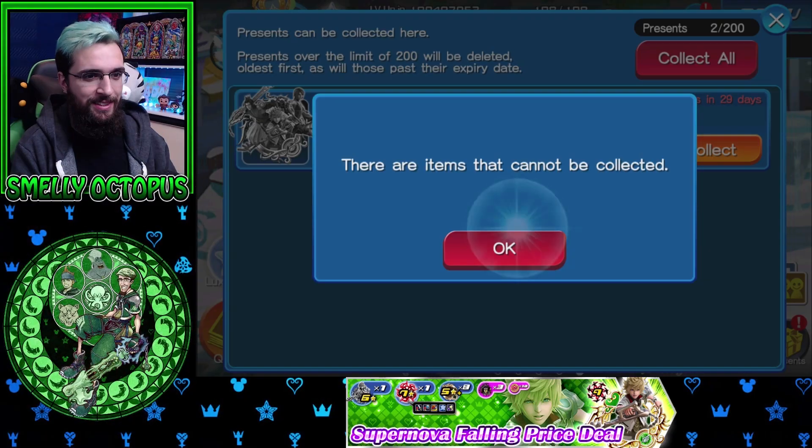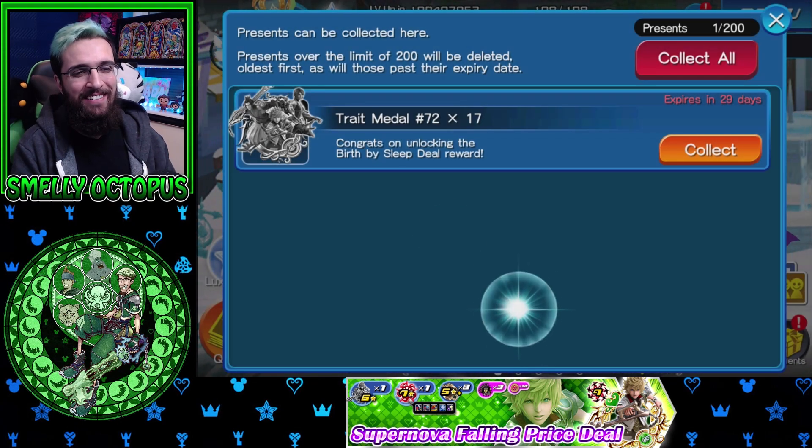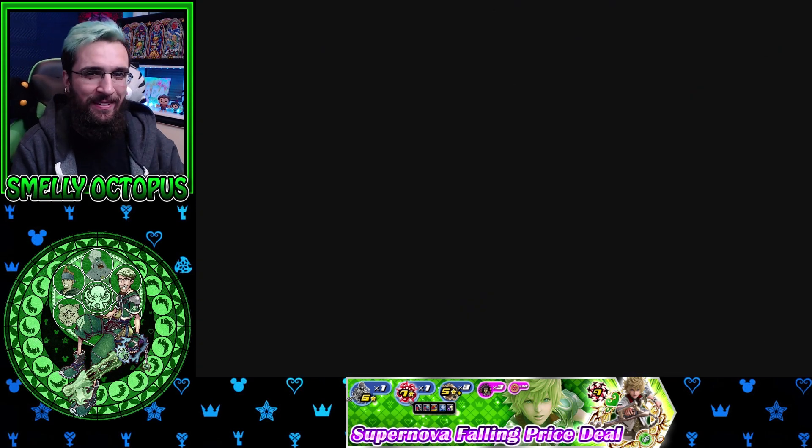Before we jump in, we're gonna collect our TVA medal out of the mailbox. They're not gonna let me collect the traits — I don't have enough inventory space for these traits. Let me go sell some metals and I'll be right back.